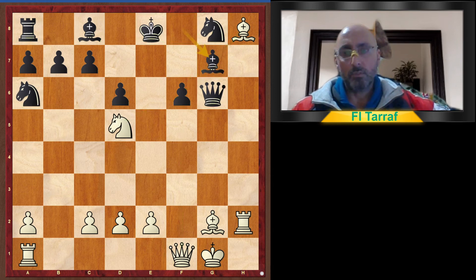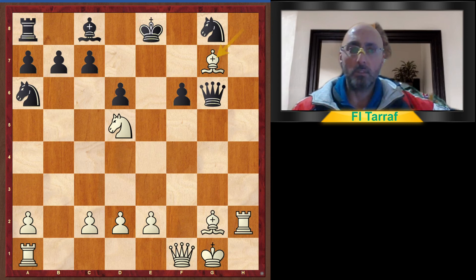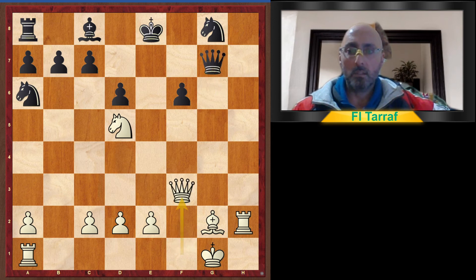Bishop to g7, and bishop takes bishop. When you have more developed pieces you can exchange your opponent's pieces. Queen takes, and queen to f3, perhaps doubling the rook and queen on the f-file.